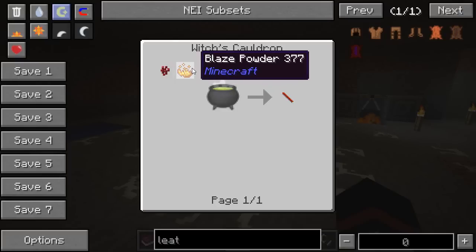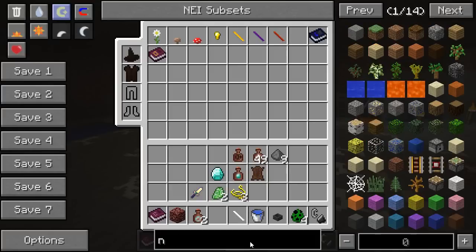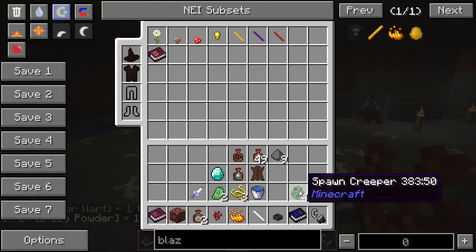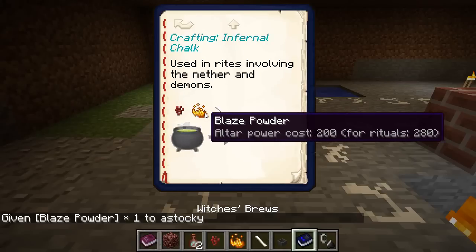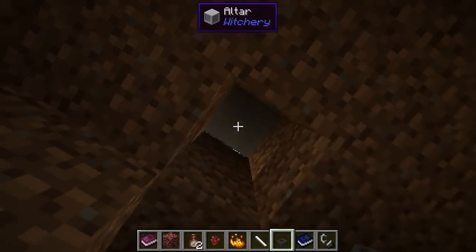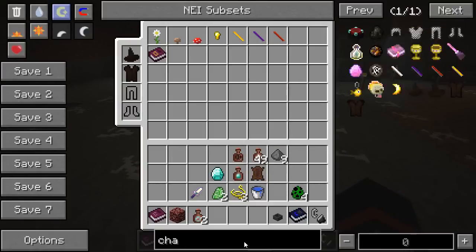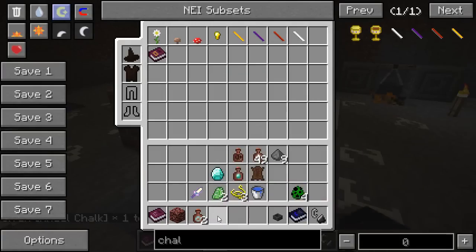Red Infernal Chalk requires Netherwort and Blaze Powder. Since we've been to the Nether, we're into that kind of stuff. I'll grab the book because I want to show you the importance of having it. That's the other way of chalk — we want the Infernal Chalk, which is on the order of about 3,000 altar power. Still plenty from last time. The recipe order is: Netherwort, Blaze Powder, White Chalk. And very soon — there we go — Red Chalk.